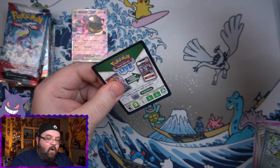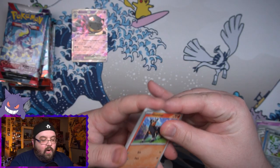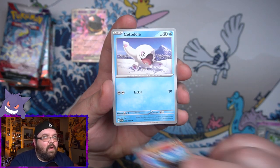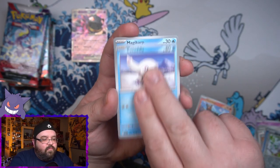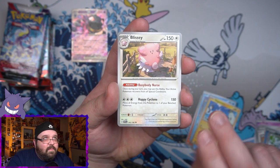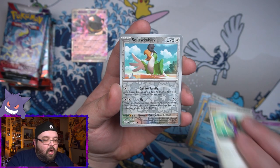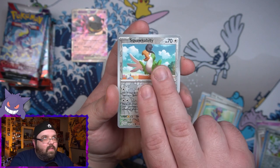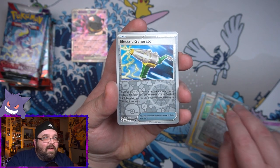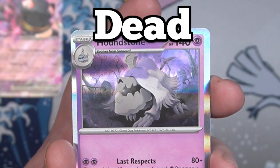Moving on to the second pack of Base Set Scarlet and Violet. We've got Houndour, a little Frozen something, we've got Magikarp, a Magnemite, Blissey, we have got a Tetsugiri, a Jacques, a Squawkabilly. Reverse, we have got an Electric Generator Reverse, and a holo Houndoom.